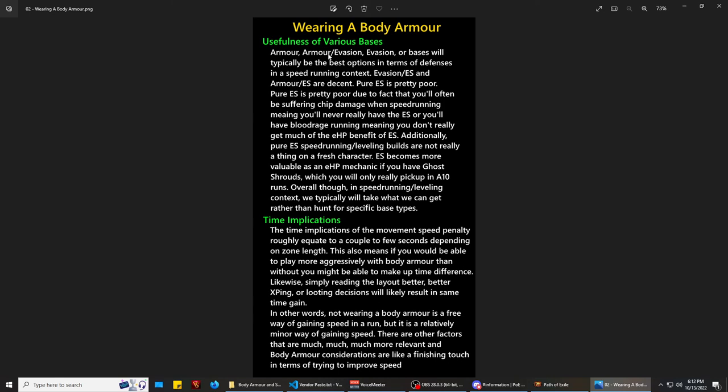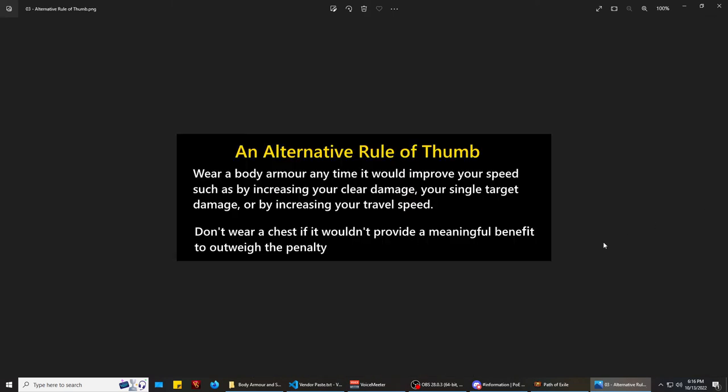Wearing or not wearing a body armor is really a finishing-touch consideration when trying to improve your speed. If you can avoid wearing a body armor, great — but don't do so at the cost of other mechanisms which influence your speed, such as added damage, utility, or increased traversal speed. Given everything we've talked about, here's an alternative rule of thumb: wear your body armor any time it'll improve your speed, whether through increasing clear damage, giving you onslaught, allowing access to a second travel skill, allowing better utility skills such as auras, or adding links for your travel skill. Pretty much anything that increases your speed — throw that chest armor on. Don't wear a chest if it wouldn't provide a meaningful benefit to outweigh the penalty. And that's what it comes down to in the end. Hopefully this video has been helpful — thank you for watching.